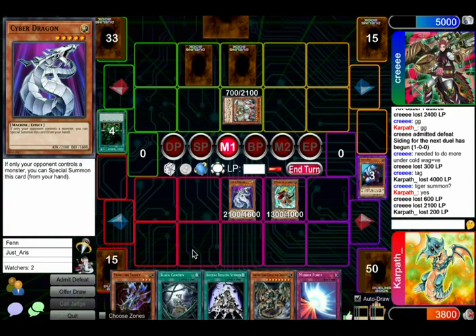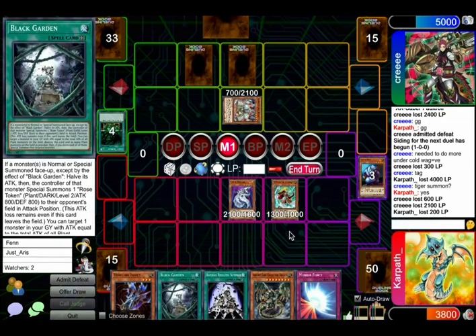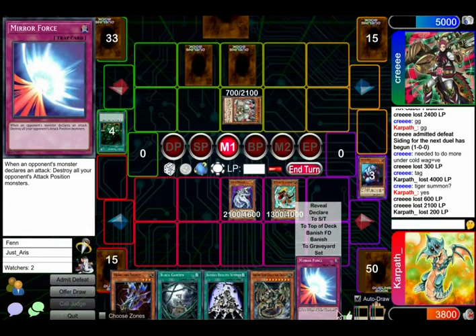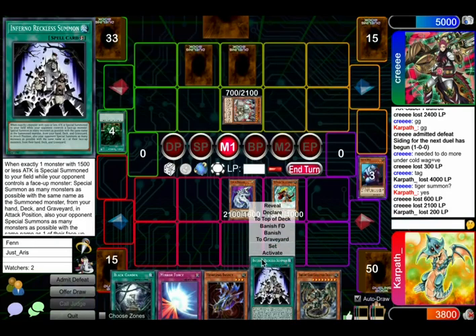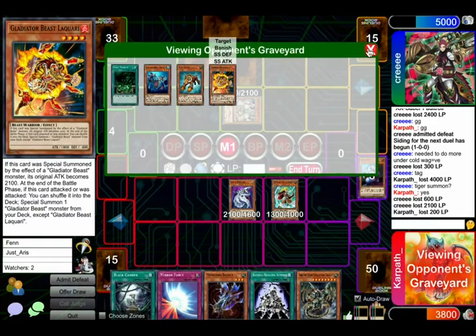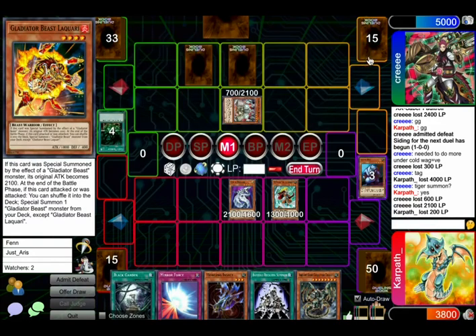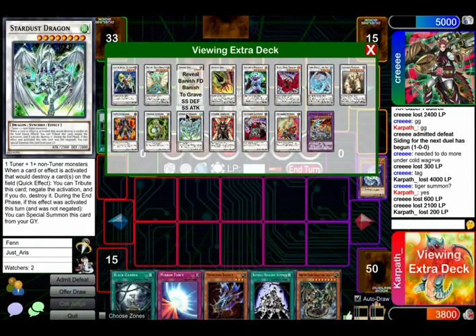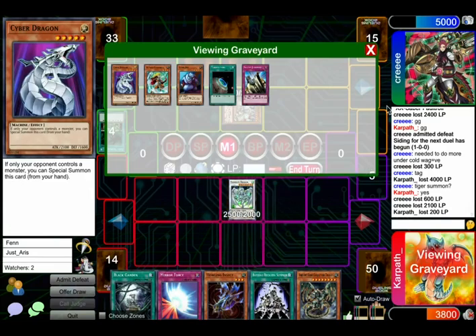Okay, how do we want to play this? I don't know if we want to take the opportunity to make like a Stardust. I think Stardust, Activate Garden, do some Howling Insect shenanigans or something, probably. What can we do — do we have Airbellum in the grave? I don't think so, right? No. So what if we just Stardust attack? He didn't have anything to stop our attack last turn. No. I think we should make Stardust either way though. Yeah, let's make Stardust. Get the Cyber Dragon off the view — get that thing out of here. We're gonna get sacked if it sits here much longer.